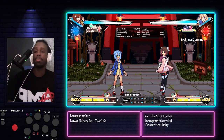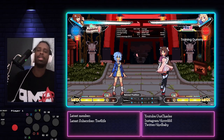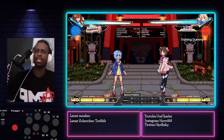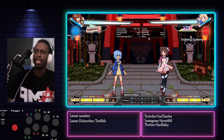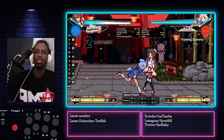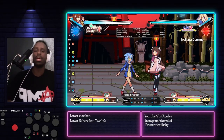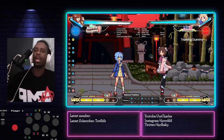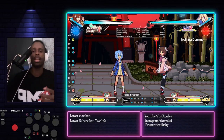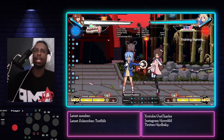Now that we are in training mode, we are going to figure out how to punish this character, starting off with Aki. The first lesson is you got to realize what button and what range is your best punish. Close range is going to be one-one-two, one-two-heavy — those are your best moves to punish with. But you gotta know your ranges, because a lot of moves in this game will put people at a certain range when they're staggering or just out of range for your one.